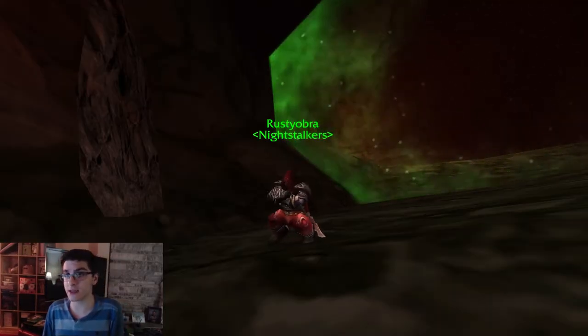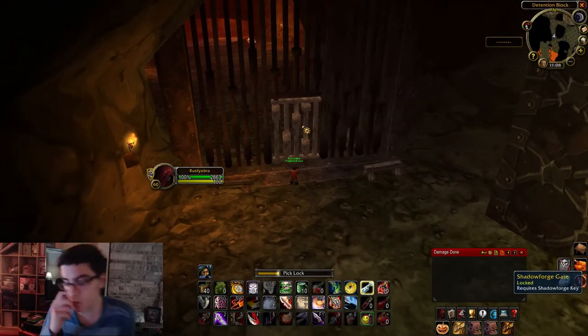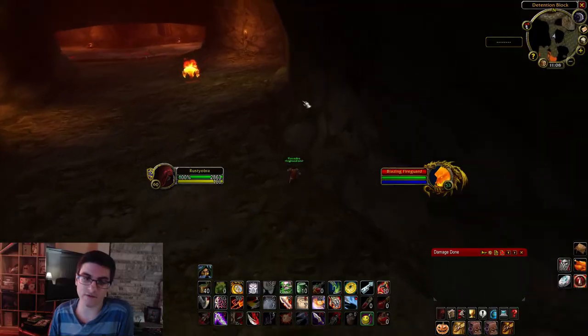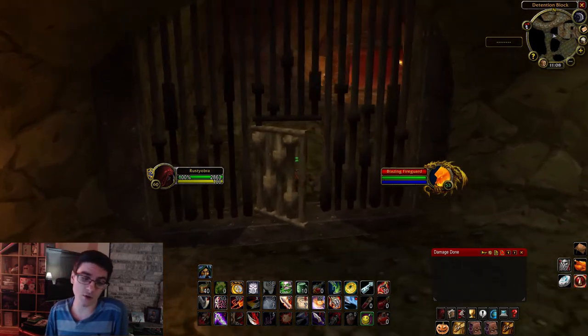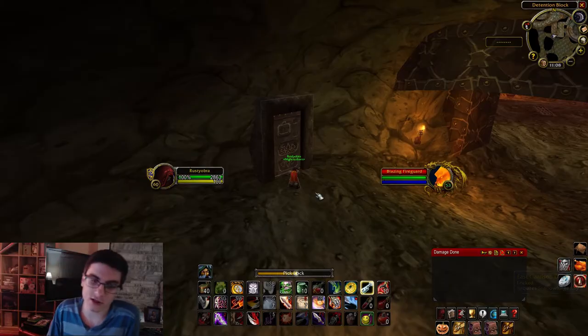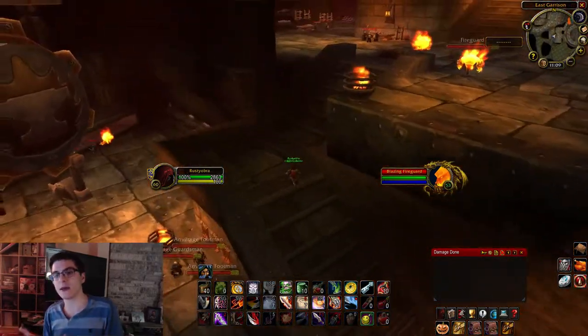The Shadow Forge key is fairly easy to get — you get it from doing a quest in Blackrock Depths and almost everyone has it. Once you start the dungeon, head immediately to the left and pick the first gate on your left. There is a fire guard there — try not to pull them, but if you do and you're level 60 with decent gear you can solo them pretty easily. Then go ahead and open up that second gate, and from there head over to the East Garrison door and open that.